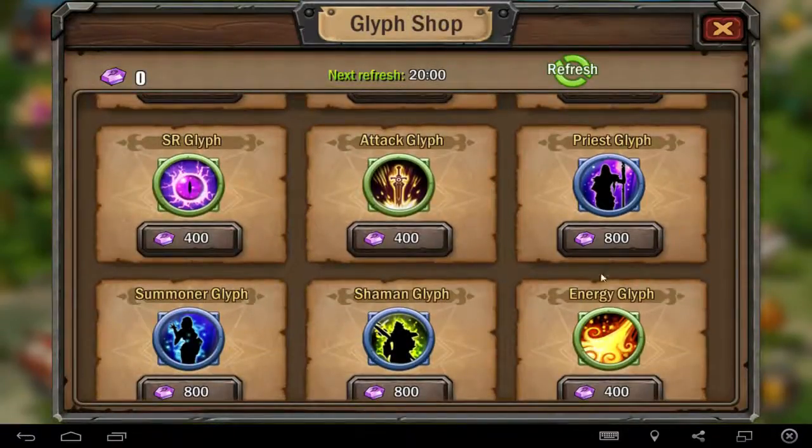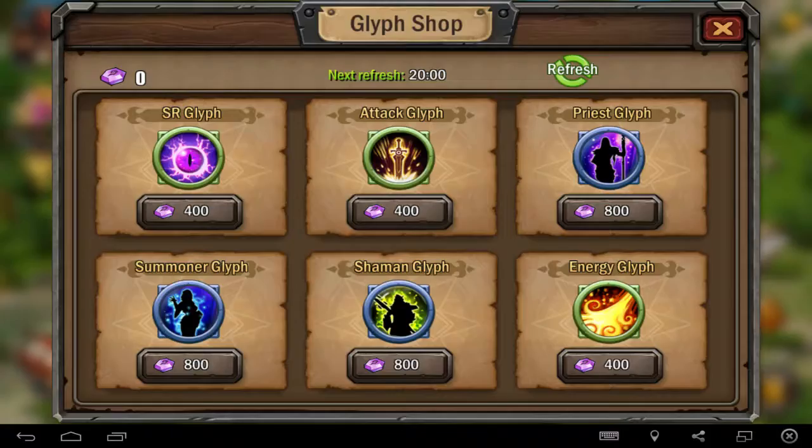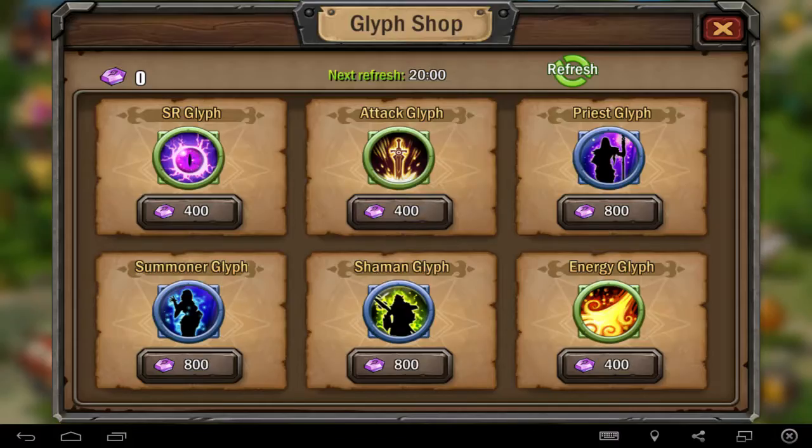2450 magic penetration — that's crazy, that's really awesome. And if you get the 4-piece blue Gleeps, you also get a bonus HP of 14,000 and armor percentage of 100%. Wow, what a percentage! And you also get damage reduction of 10 CT. All Gleeps have a different bonus for sure.